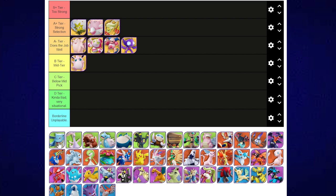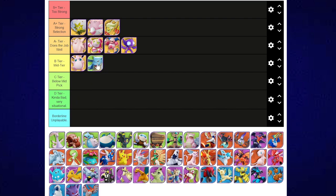Blastoise is a tricky one — we're on our defenders now. Blastoise is probably mid. The Rapid Spin and Water Spout combo has dropped off a little bit. It's not bad, but it's not that great either.